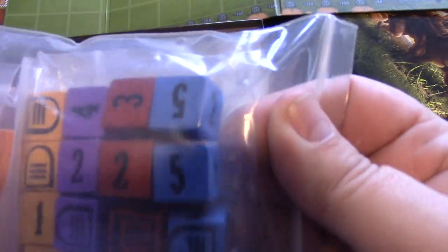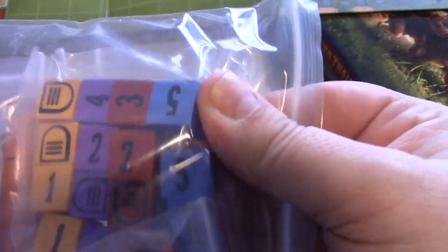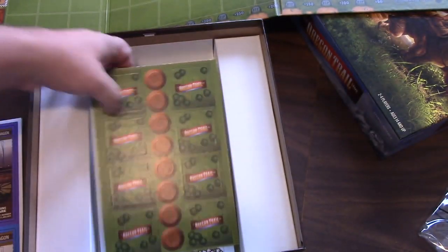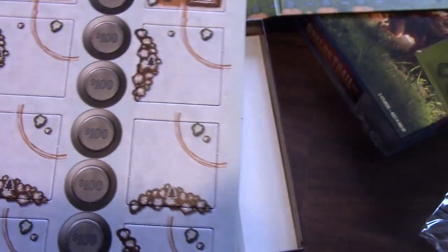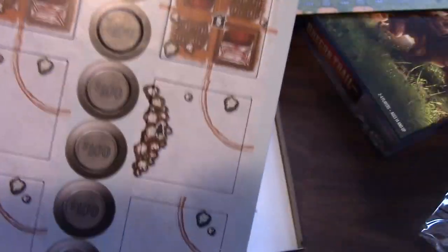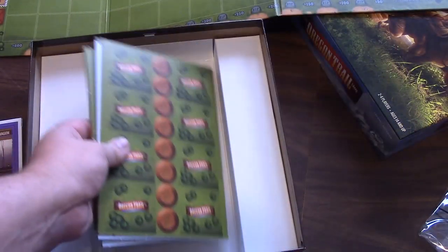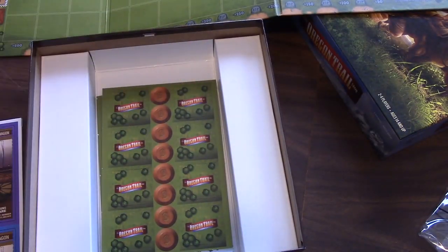And of course we actually have our playing pieces as well — these are nice little wooden cubes. Lots of little bits and pieces in this game. So that is a quick overview, an unboxing of the Oregon Trail game. And then we have more things to punch out — love punching things out. You're basically drawing your trail on the map to the end, it looks like.